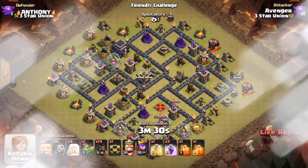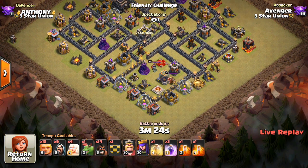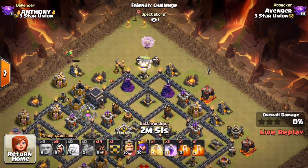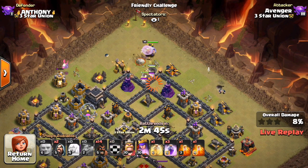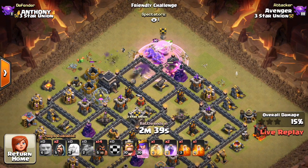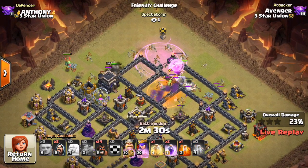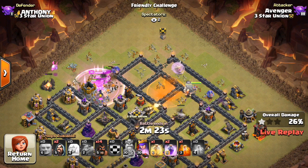We'll take a look at his second attempt — it's worthy to show. He's coming at the top with the same attack but trying a different angle. Goes ahead and creates the funnel. The giants will stay at pretty much full health because there's not a lot of defenses, especially with all four healers on them. Sends in the bowlers with their rage. Everything beats through that wall, getting into the first compartment with that air defense. The King goes on a walk, but that shouldn't be too much of an issue. The CC troops go down to the poison and the queen.